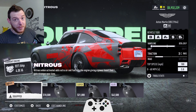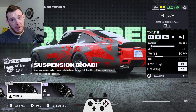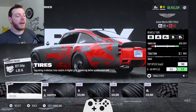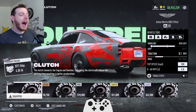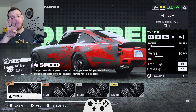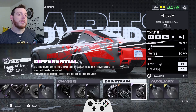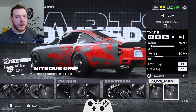Sport bronze nitrous, elite platinum road suspension, iron basic brakes, and elite platinum grip tires — believe me, you want the grippies, this is a pretty rowdy girl. Iron basic clutch, sport bronze four-speed transmission, elite platinum differential — we do need that to get the most out of our slider. The auxiliaries are nitrous drift and nitrous grip.